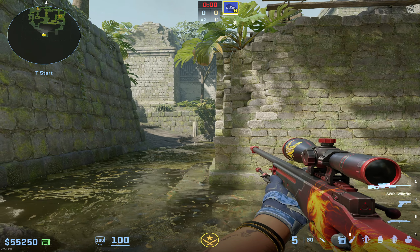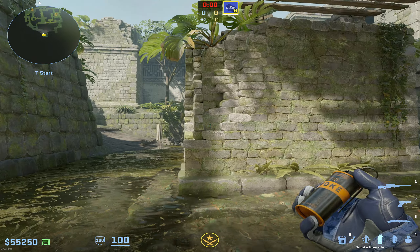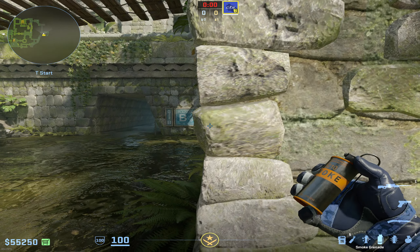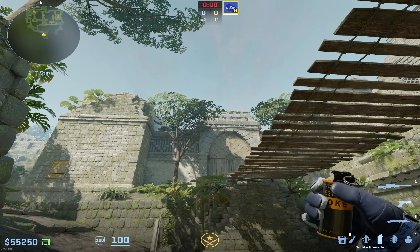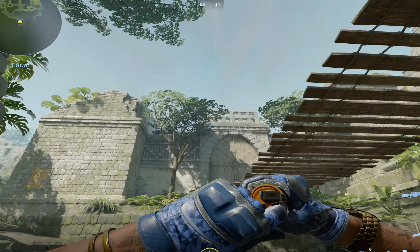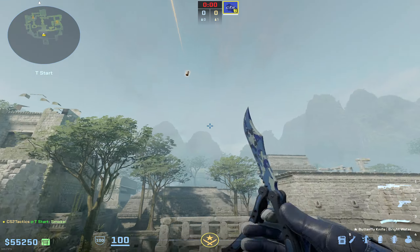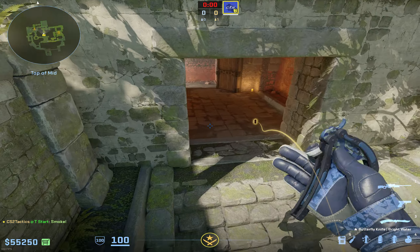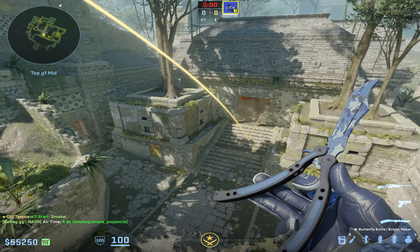Moving on over to Ancient — if you don't know any other smoke for this map, the best one to learn is by coming right here onto the left side of this little wall and doing a jump throw at this top little triangle. That's going to go all the way up and smoke off Red Room, which is super important to be able to throw for your team as they establish mid control.